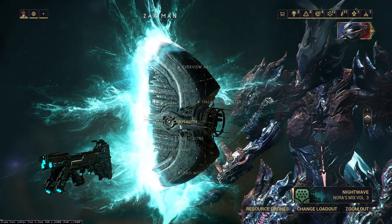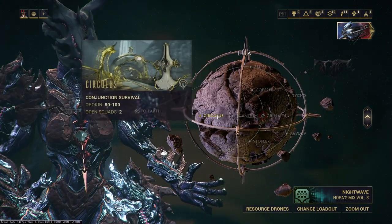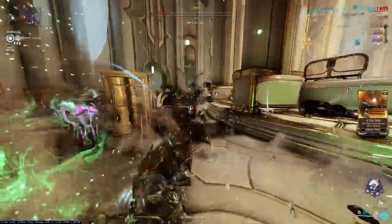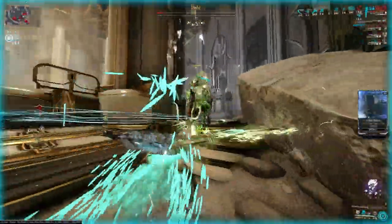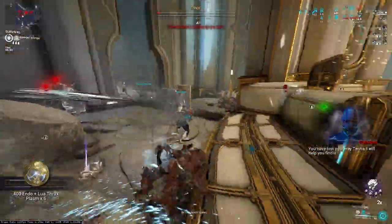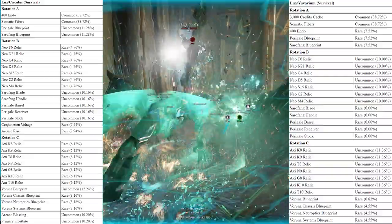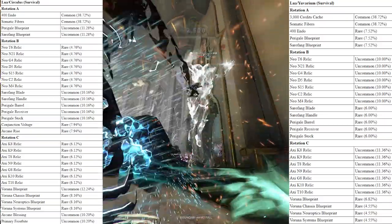There is a shop on the Xeramin, on the Chrysalith, with Yonta that sells items related to these two maps, as these two maps drop an item called Lua Thraxplasm. You can use that resource to either build materials — Varuna or her weapons, which drop on these two maps — or you can buy it from Yonta on the Xeramin. As far as survivals go, Euvarium and Circulus have pretty regular drop tables, with two A-drop rotations at the 5 and 10 minute mark, then the B-drop rotation at the 15 minute mark, and C-drop rotation at the 20 minute mark. Euvarium overall has lower drop chances for the weapons and Warframe parts, while Circulus will have the higher drop rates.